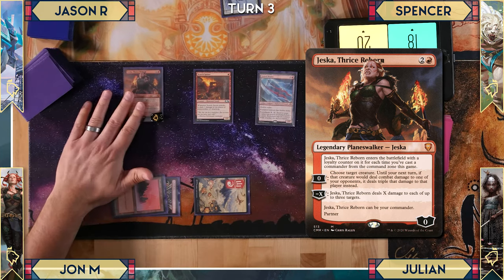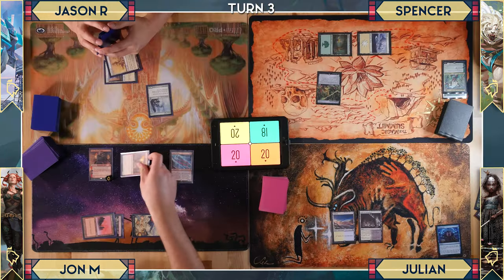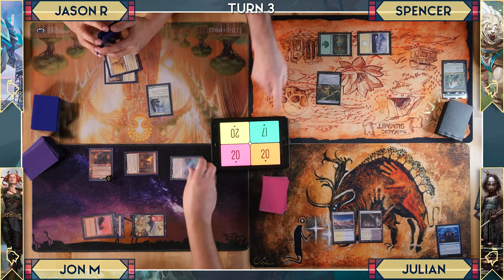John uses Jeska's ability, targeting Lizard Blades: until the next turn, if it deals combat damage to an opponent, it deals triple that damage instead. He moves to combat, attacking Spencer for one and Julian for one. With double strike, that would be six damage total.